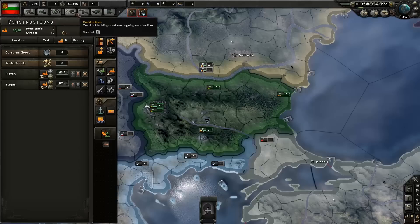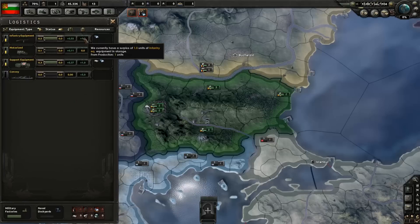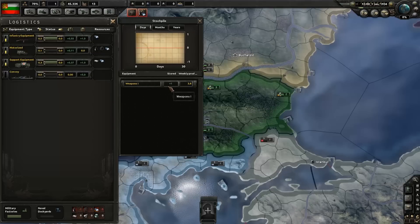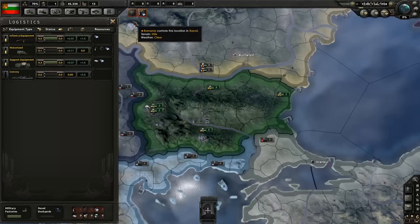Next I want to look at my production. This is different to Darkest Hour, where you only produce supplies and supplies covers everything — ammo, food, equipment, all of it. Here, you have to produce everything individually. If you want guns for your men, you've got to assign a factory to produce guns. You want trucks, assign a factory. You want tanks, assign a factory. You want a ship, assign a naval dockyard. Currently we have one box of weapons in reserve, no extra motorized equipment, one extra supply equipment, and five convoys — pretty pathetic.